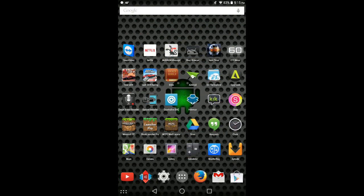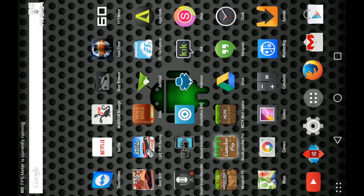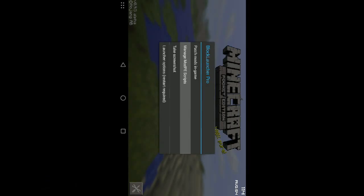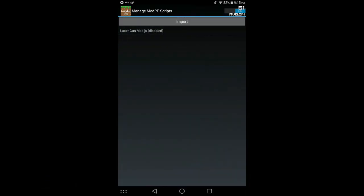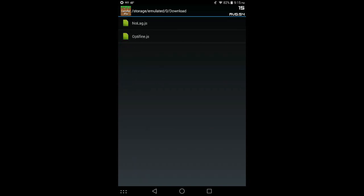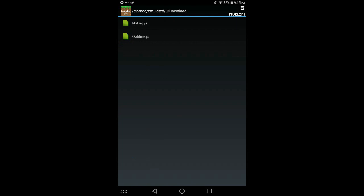Both of those have now been downloaded. Let's go ahead and open up Block Launcher again — I'm going to turn FPS meter back on. Now we're going to apply those two new mods. Hit Import up here, hit Local Storage, go to your Downloads folder, click on No Lag — now that's enabled. Hit Import again, Local Storage, hit your Downloads folder and then hit Optifine.